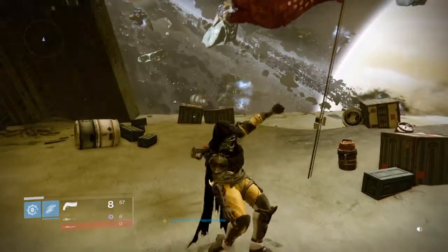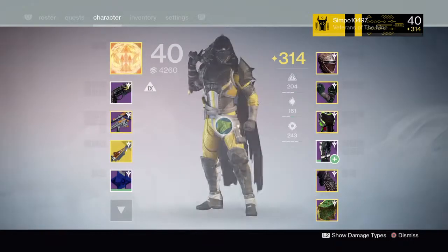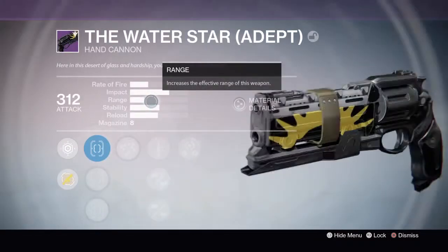What is going on guys, it is simple here. We are back with another weapon review. This is a flawless hand cannon - as you can see it does say adept - which means it can only be obtained from the flawless win in trials. These are the adept versions.